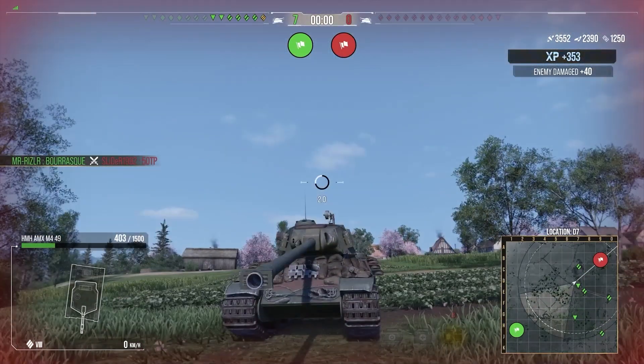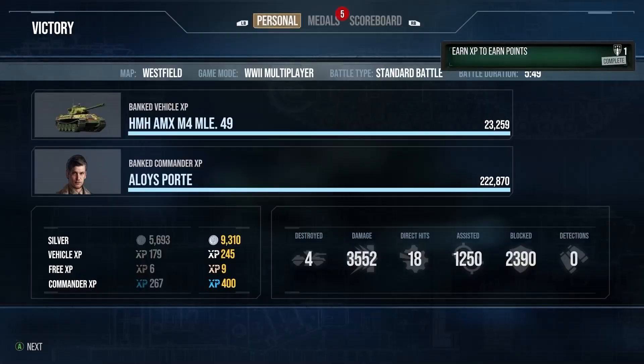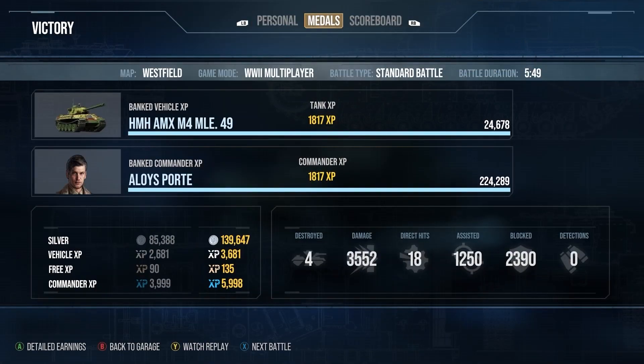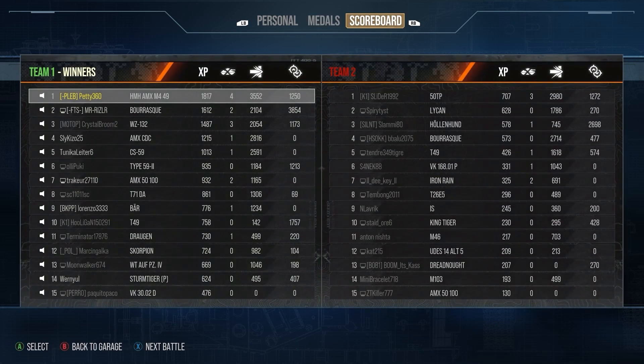We finish that game with another nice total in a tier 9 game — three and a half K damage, the victory, came top, four kills, 1,250 assistance, 2.4K blocked, ace tanker, and 1,800 base XP. Another nice game for the tank.